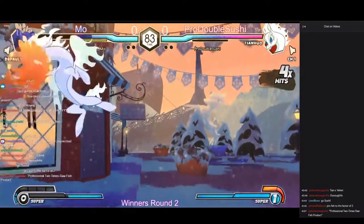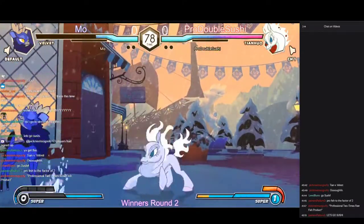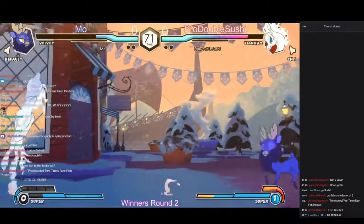Sushi's got Moe stuck in the corner right now, going for a lot of hard knockdowns. Moe finally has the opportunity to tech, immediately techs in place trying to get out. Elva actually has a pretty hard time getting out of the corner, but if they land a back throw, now they have all the space to work with — they don't need to approach.